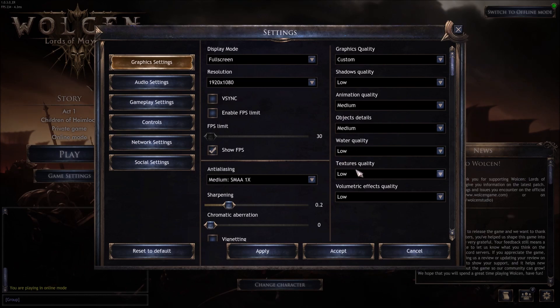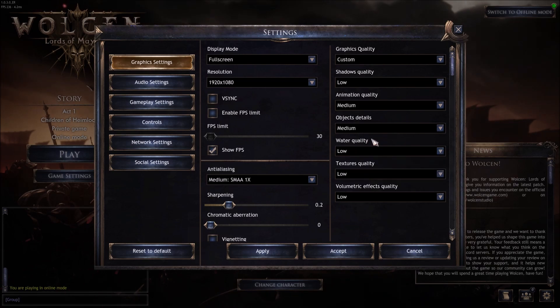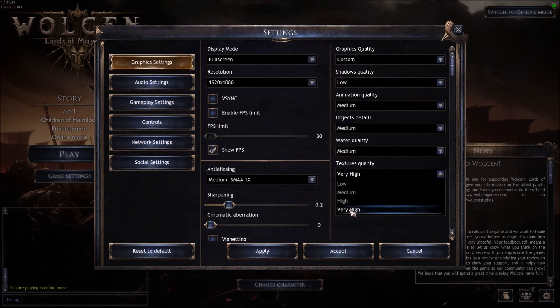Water quality: about 2% per bracket, but you only lose or gain FPS when water is actually visible on screen. If you see your FPS drop when there's water in the game, lower this to Low or Medium. Texture quality: I put this at Very High — it really depends on your VRAM. If you have 4GB or more, put it at Very High; 3GB, use High; 2GB, use Medium; less than 2GB, play at Low.